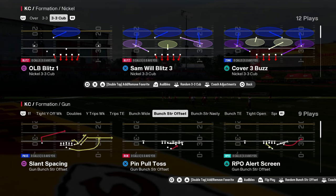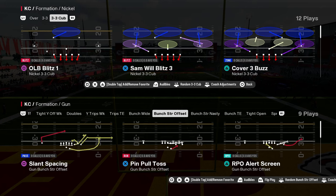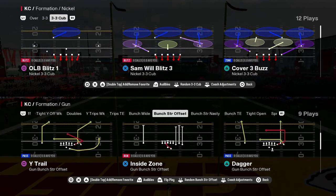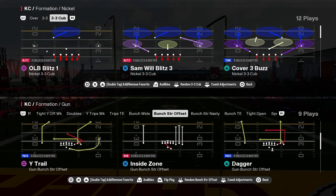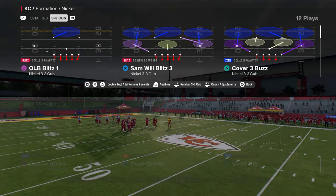The best day one blitz of Madden 25 comes to us out of the Nickel 3-3 Cub. This is in the 46 defensive playbook, and I have a full e-book on this defense over on my school community page at school.com slash Cody Ballard.